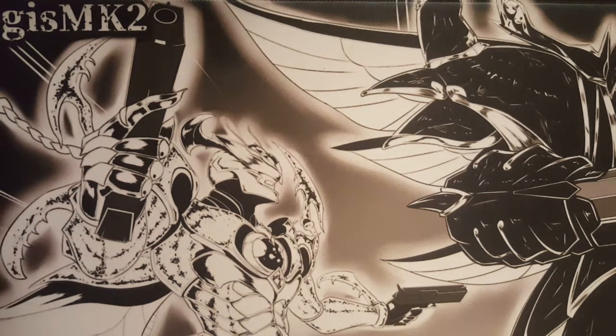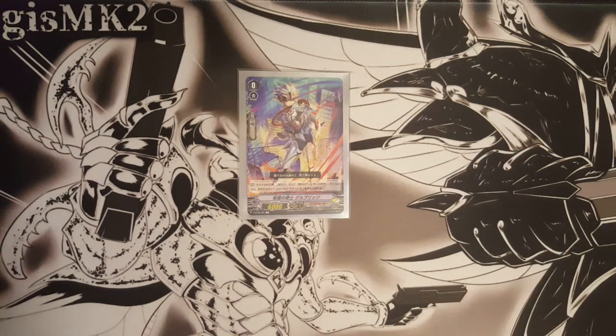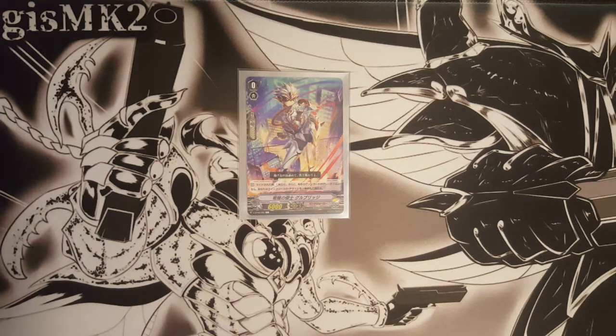Hi guys, it's Aegis here. Today I'm going to go through the Link Joker deck profile using Kaleidsbreaker, which is from Clan Selection Volume 1. We have Volume 2 coming out this week, so the next video will be the unboxing of Volume 2. Let's see if we still get those lines on our cards - I hope not - and see if I can pull another ASR, hopefully.